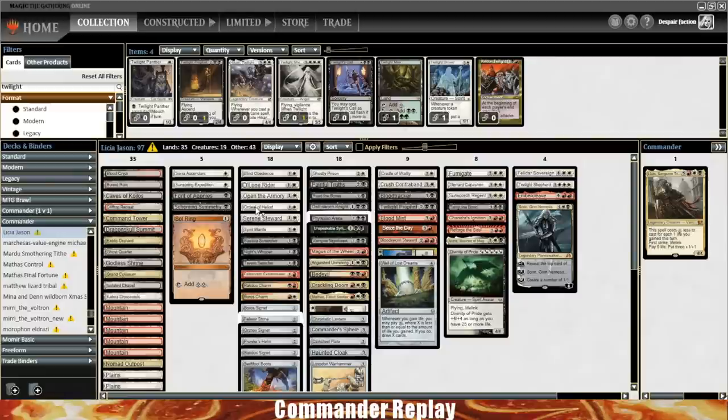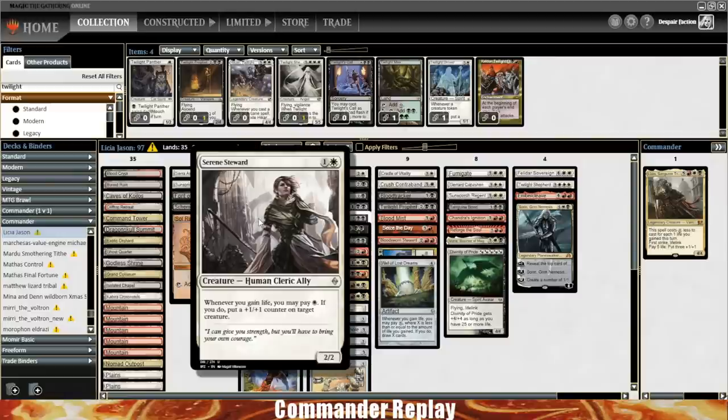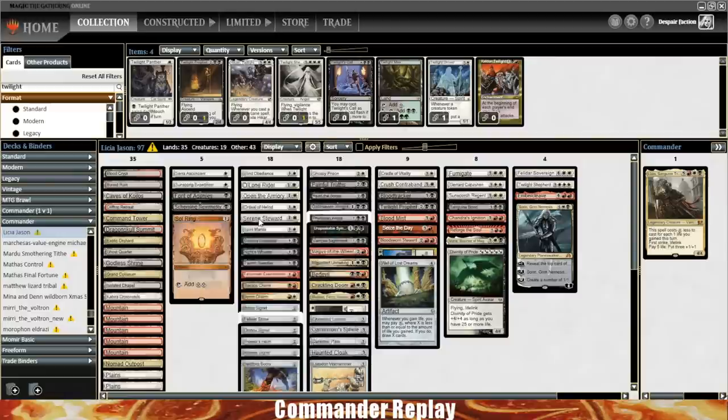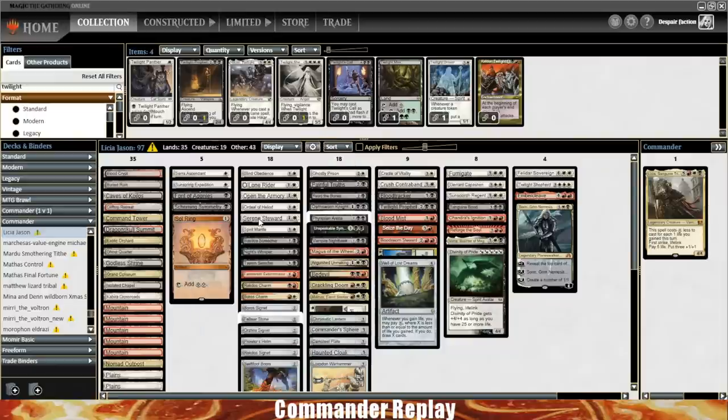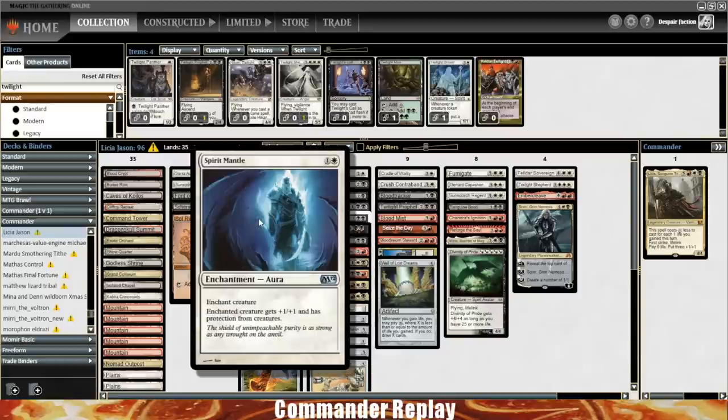There are any number of things you can choose from — you can go for an Aurelia, you can go for Gisela. The double damage is nice, the double combats are nice, that stuff is all really cool. Godsend is not the worst thing I've ever seen. You don't have vigilance though, so maybe I'd go Aurelia first. You get the idea — you want some sort of big finisher. Maybe it's like Debt to the Deathless. Now that you have all this excess mana production, maybe you want something that really beefs up your board. I would add one or two seven-drops to the deck.